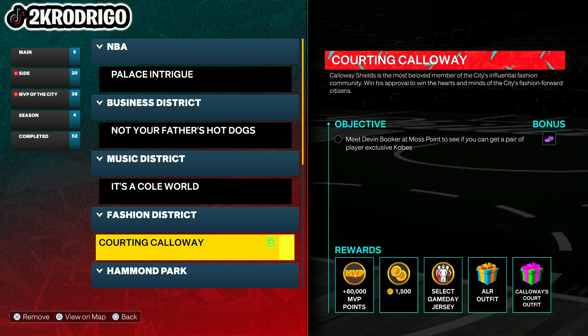I'm loading back up and I've already done this like four times — I think I got like two badges already. It spawned me back here, which is great. As you can see, the Fashion District quest is still right here, so you can do this as many times as you want and get badges really quickly. For shooting badges, just call for a screen and shoot the three. Even if the defender is right in front of you, the difficulty is Rookie so you can make your shots. I'm going to talk to Devon Booker again just to show you this works multiple times — as you can see, the game is starting again.